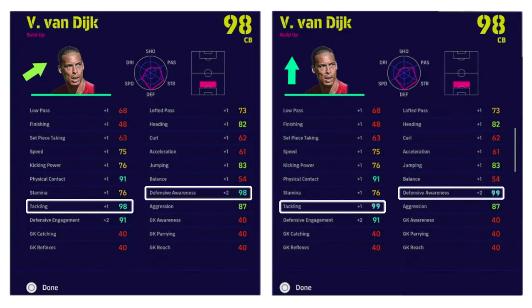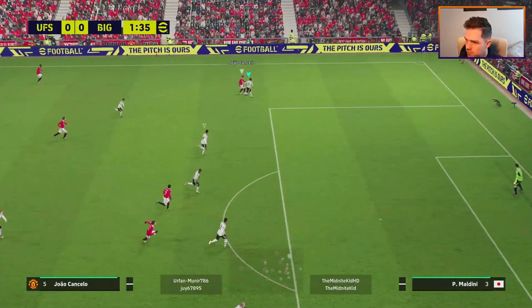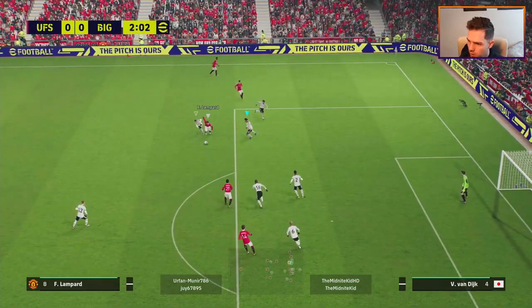With his defense at 96 and 97 defensive awareness and tackling on a second-best form arrow, that's the version you get in game with the Unwavering Form and live player update. On the up form arrow, you get tackling and defensive awareness in the 99 region. Defensive engagement will also be a little higher with the fully up form arrow, giving you 99 defensive awareness and 99 tackling — that's why I've trained him up as much as possible.